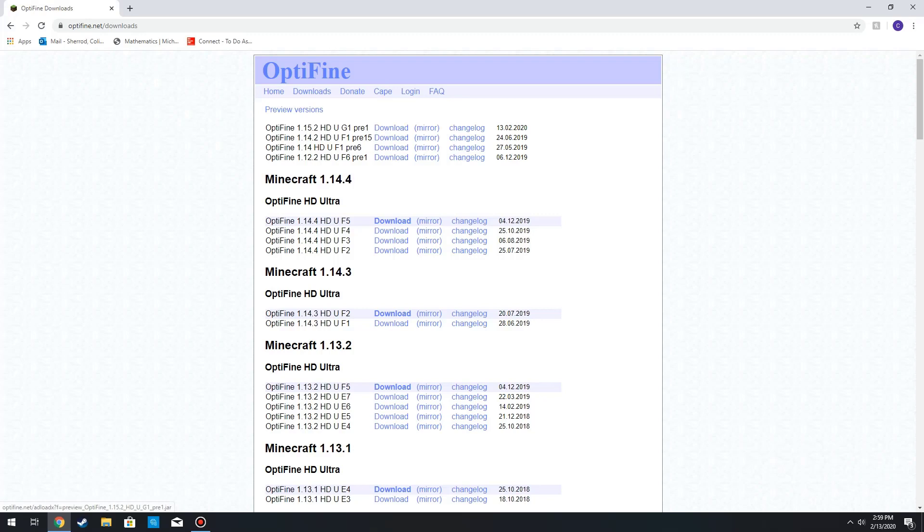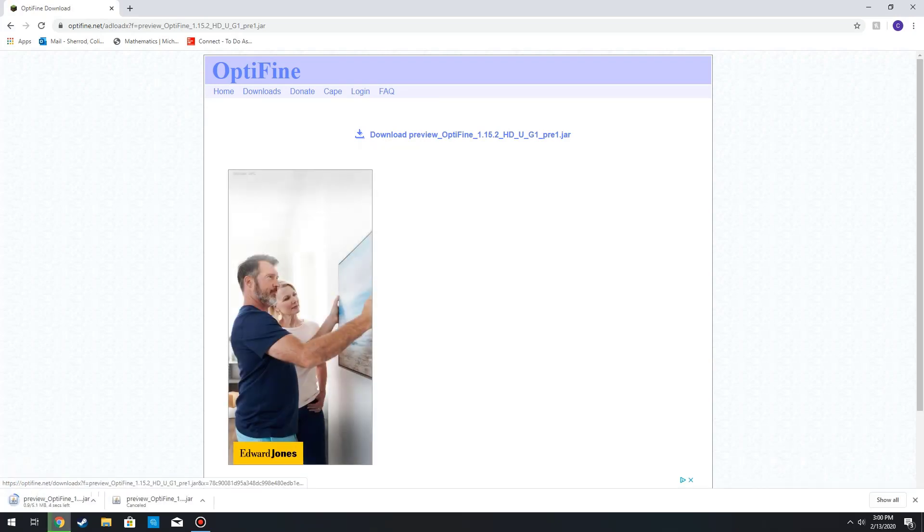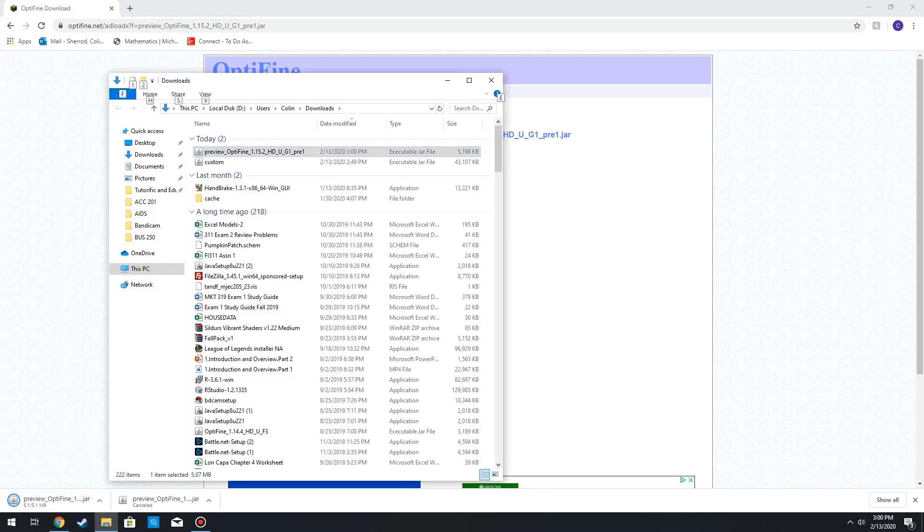As more versions are released you'll find them under the official categories. From here you're going to want to click on Mirror, which takes you directly to the download link. Click on it and our OptiFine 1.15.2 file has been downloaded — should just take a second.